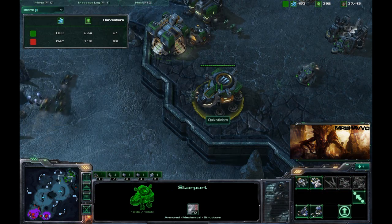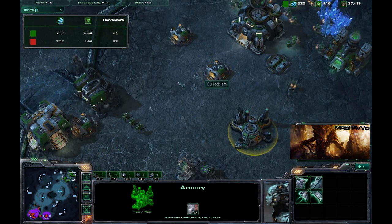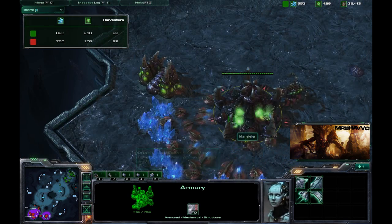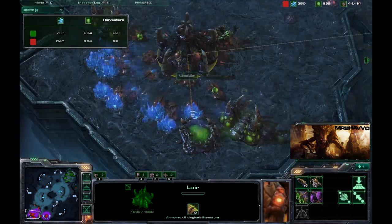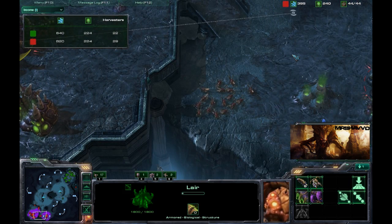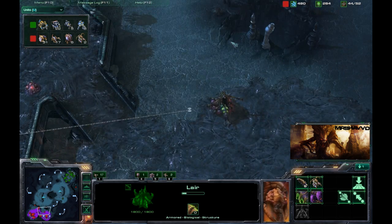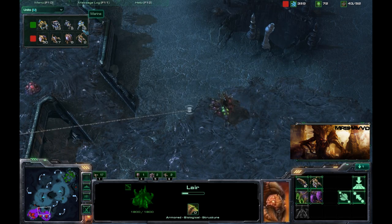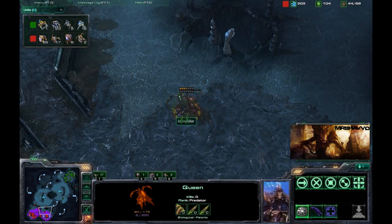Got a fourth Hellion joining the squad. Throwing down a Starport as well as another Factory and an Armory. So we're probably going to see some Thors very soon. Got the Lair already completed by K-TimeKiller — 29 to 22 as far as the harvester count goes. Unit-wise: 17 Zerglings, two Queens, five Hellions, five Marines. Got this one Queen out over here, probably going to start spreading some Creep soon.